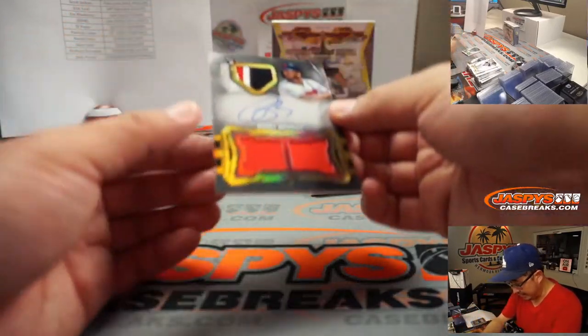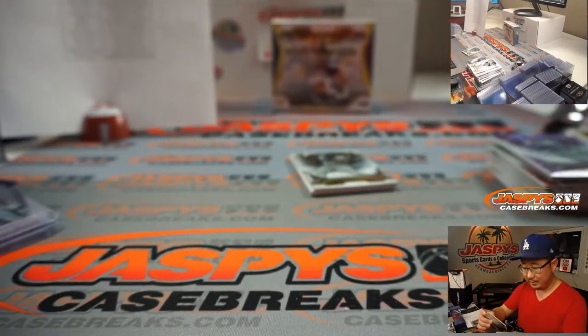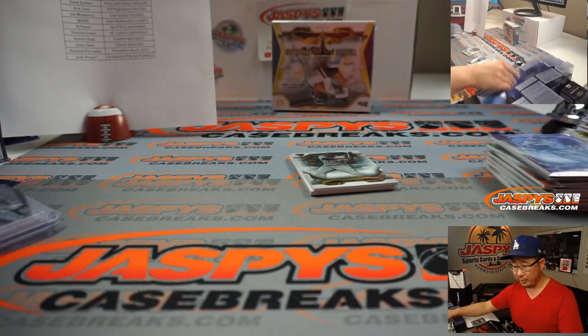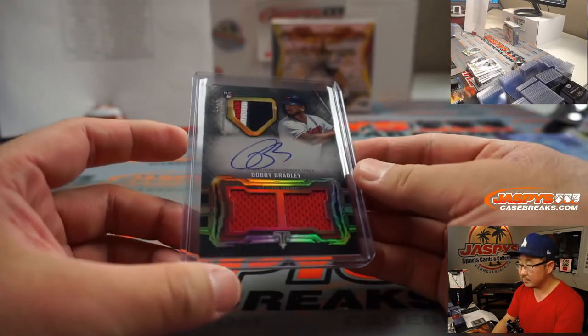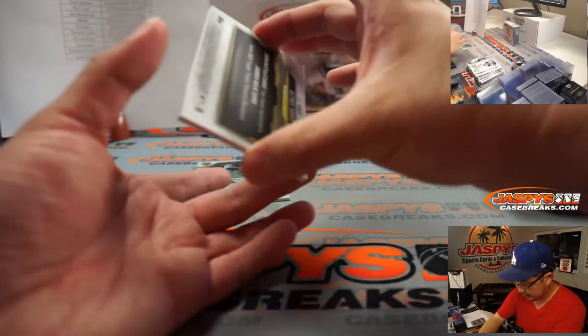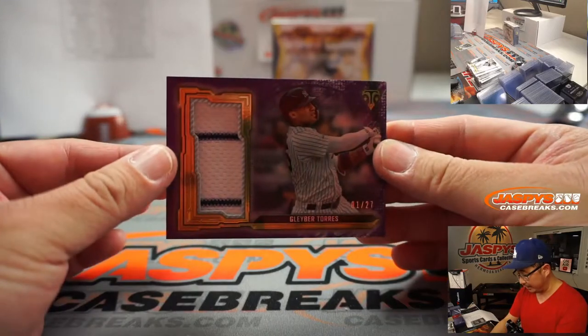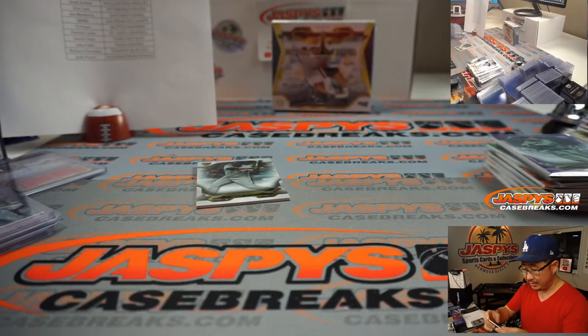We've got Bobby Bradley — that's a nice patch up on top. 9 out of 35, Triple Relic, and on-card autograph for the Tribe — that's going to be for Greg. We've got Gleyber Torres Pinstripe Relic, 1 out of 27 for the Yankees — that's going to be a number block team. Yankees one is Andy.